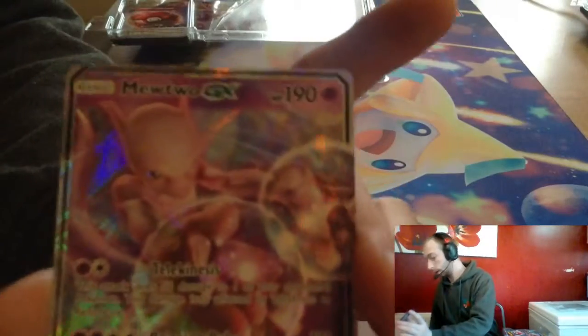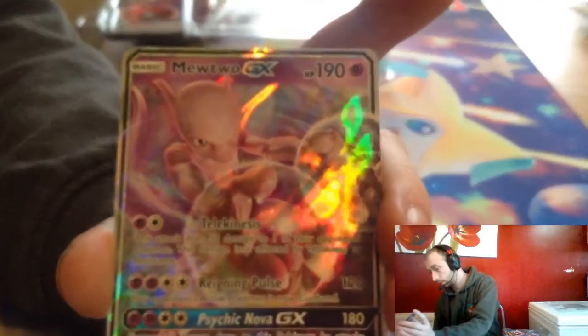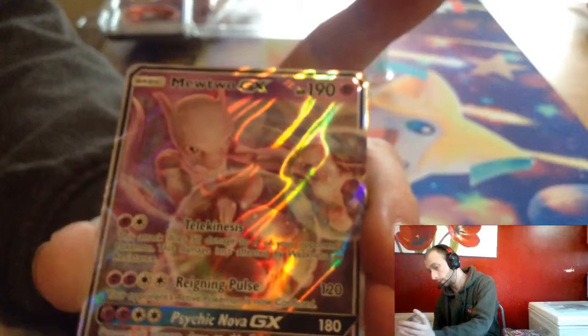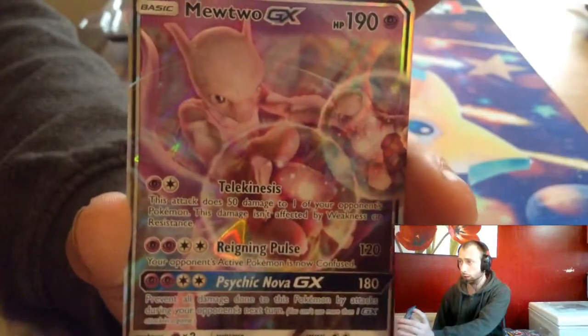Mewtwo promo — and there are a few promos: there's Mewtwo, Mewtwo, Greninja, Charizard, and Pikachu. They are very nice, that is.